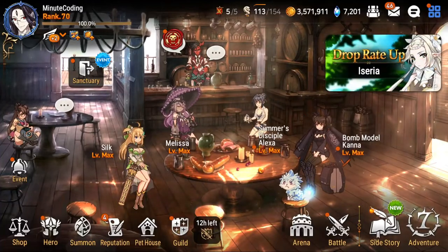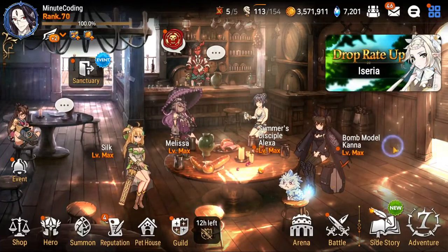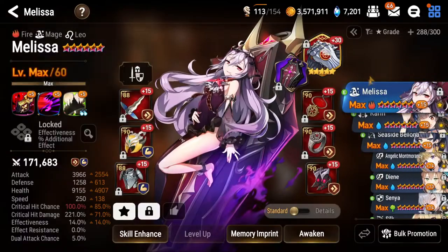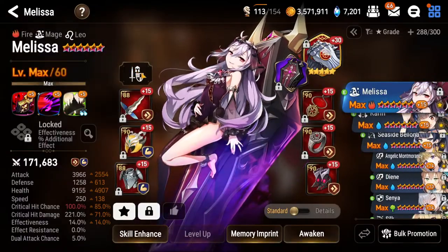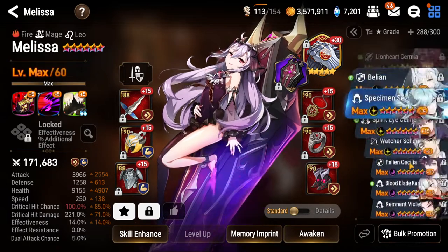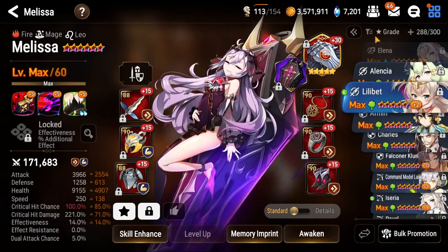Hello everyone, this is Zparagon and today we're going to talk about gear rolling. When you're rolling gear, you want to keep a couple things in mind. First, you want to ask yourself what type of gear you want to roll. For example, if I was to build a character such as Infernal Wazoo.